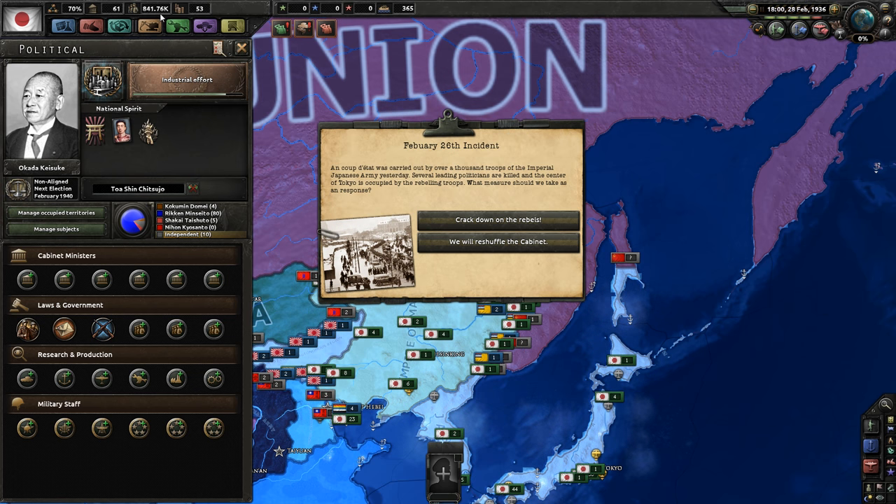Now comes the February 26th Incident. Let me read a bit from Wikipedia: the February 26th Incident was an attempted coup d'état in Japan on 26 February 1936, organized by a group of young Imperial Japanese Army officers with the goal of purging the government and military leadership of their factional rivals and ideological opponents. The attack was carried out by over a thousand troops of the Imperial Japanese Army.